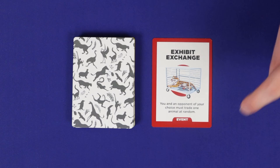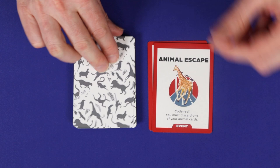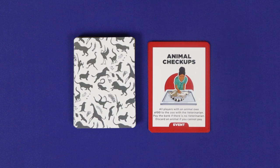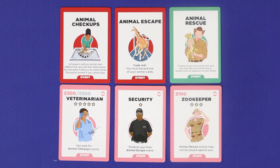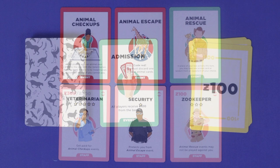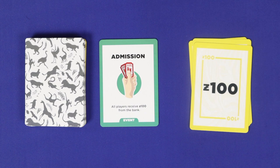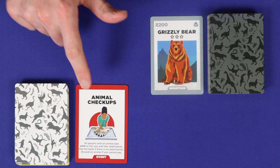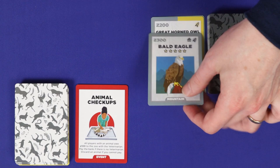Red events are generally bad for the player who drew them, including trading out exhibits with opponents, losing an animal to escape, or being forced to pay some money. For all events, if you are unable to follow the text shown on the card, there is no effect. Note that many of the game's perpetual staff cards protect you from the negative effects of some events. If there are insufficient funds in the bank to completely resolve an event, give the money out starting from the current player and going counter-clockwise until all the money is gone. If multiple players must discard cards from the same event, this is likewise done in turn order.